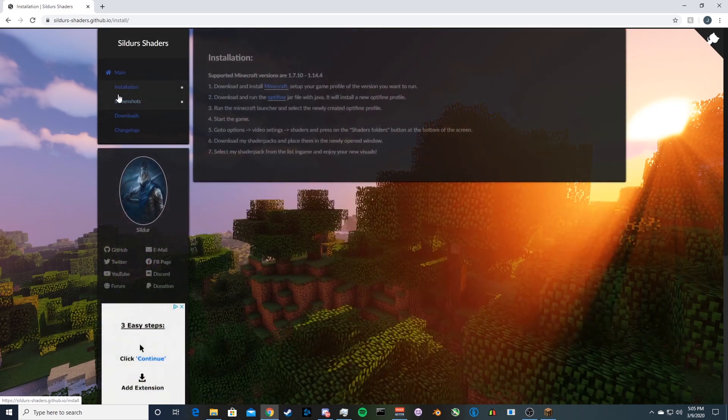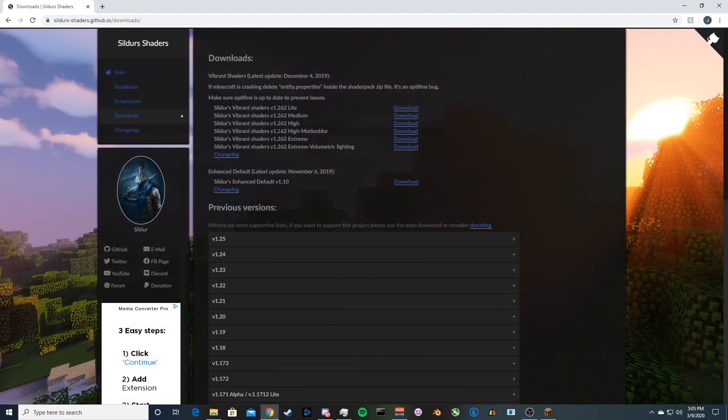You can read through their article on how to install it, but that's why I'm making a video. So let's go to Downloads. They have Light, Medium, High, High Motion Blur, Extreme, and Extreme Volumetric Lighting. The bottom one — Extreme Volumetric Lighting — is what I'm using, and it's meant for higher-end PCs. Anything above a GTX 1070 should run it fine. Everything else — just download whatever level you think your PC can handle and test it out.